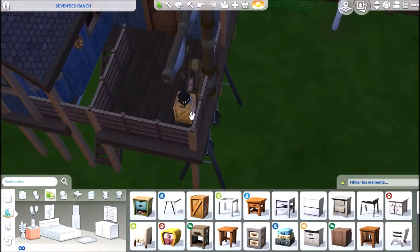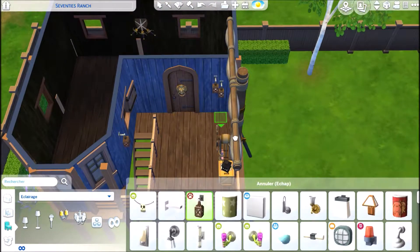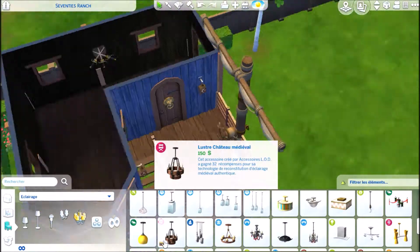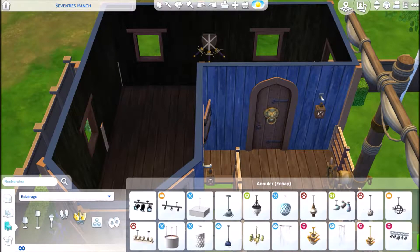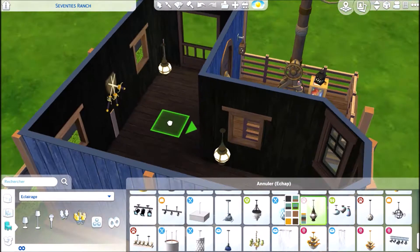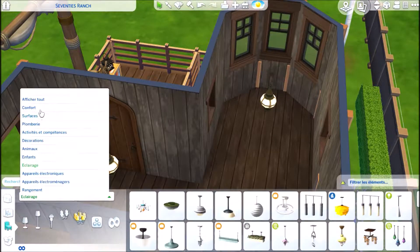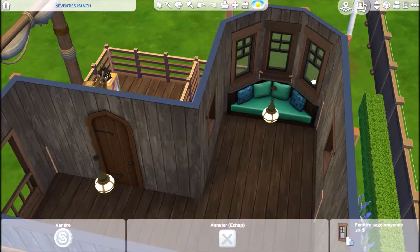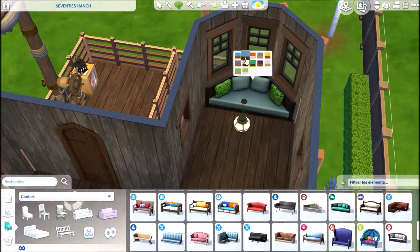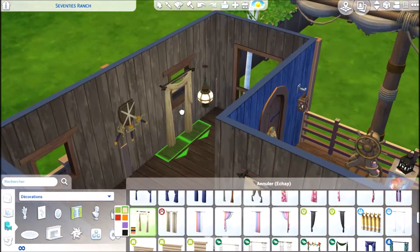The floorboards and wallpaper are — the word I was looking for was 'worn out.' Inside, I tried to put as many objects as possible that could remind you of, or help, the kids in the game with the Scouts career. There's the science table in there too.